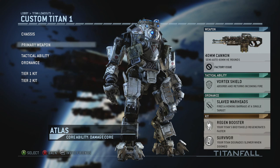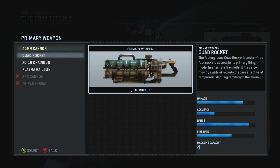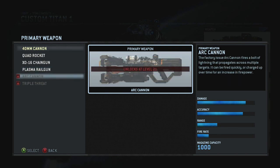For titan primary weapons, you have the 40mm Cannon, which I use a lot — it's semi-automatic, very powerful, and if you aim well for the weak points on a titan it's awesome. The Quad Rocket is available but not my favorite. The Chain Gun is pretty standard and a good go-to if you struggle with accuracy. The Plasma Rail Gun is a charged pulse weapon with high accuracy at long range — since I prefer staying at a distance and relying on accuracy, that might be something I try.